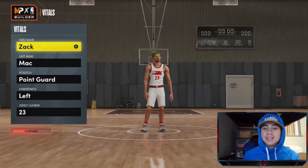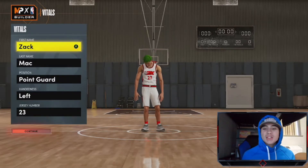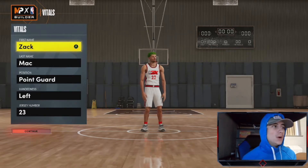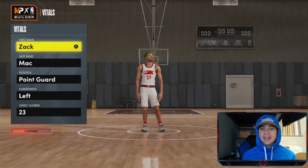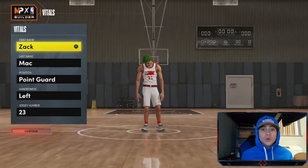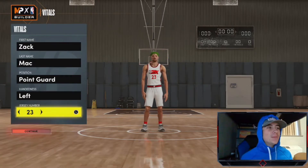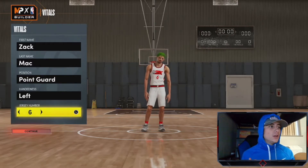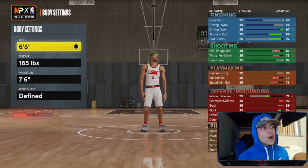Let's hop right into this LeBron goat build. Getting started, you're going to make his position a point guard. Now LeBron's a small forward, but he is truly the point guard on the Lakers. Point guard makes this build better than making it a small forward would. His jersey number — I made him number 23, but he changed back to number six this year, so we're going to change his number to six.